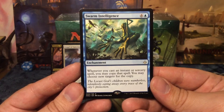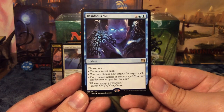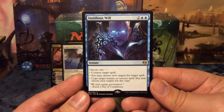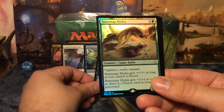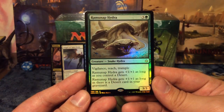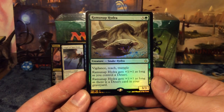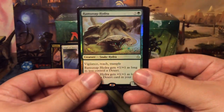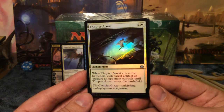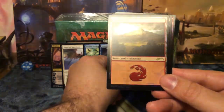We have Insidious Will from Kaladesh for four mana — an instant that lets you choose one: counter target spell, redirect target spell, or copy target instant or sorcery. Next up a foil rare: Ramunap Hydra from Hour of Devastation — four mana 3/3 with vigilance, reach, and trample. It gets +1/+1 as long as you control a desert and another +1/+1 if there's a desert in your graveyard. Another foil uncommon: Thopter Arrest, a three-mana enchantment that exiles target artifact or creature an opponent controls until it leaves the battlefield.